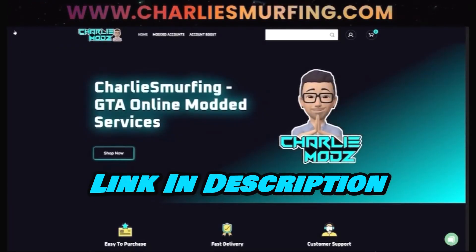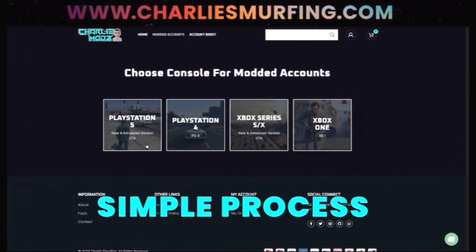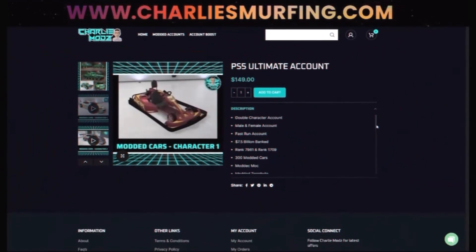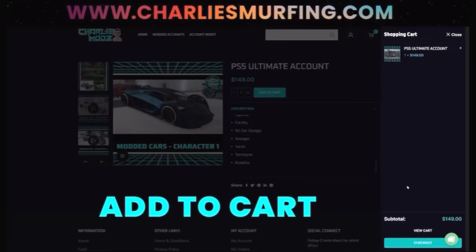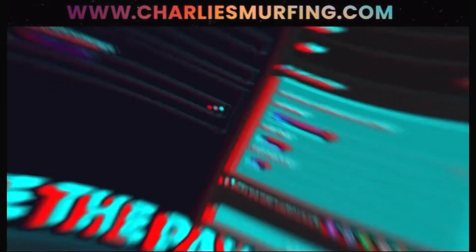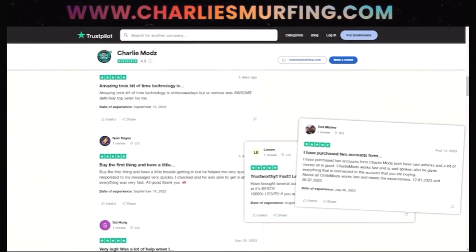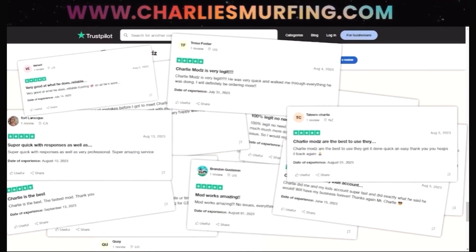Hey guys, are you looking to buy an account from Charlie Smurfing? You can get an account for your Xbox One, Xbox Series X and S, PS4 and PS5. It's a simple process — choose the console you're on and select the account you want. You can see what you're getting in the description, add it to cart, then click view cart and use my discount code Sdrax for five percent off. Once you make the payment you'll get your account instantly — it's instant delivery at checkout to your email. You can also go to their Trustpilot review page and make sure to give them a five star. Hope you enjoyed that, let's get back into the video.